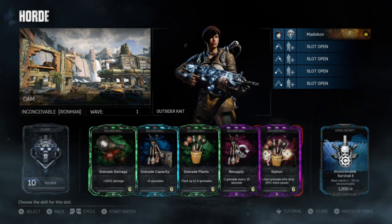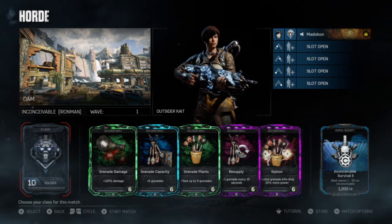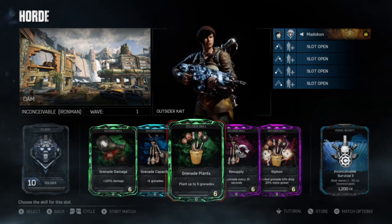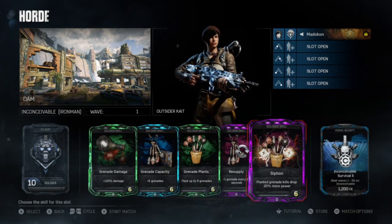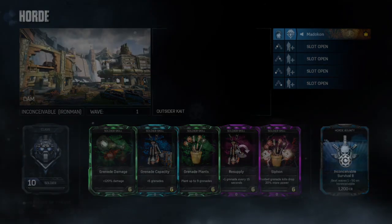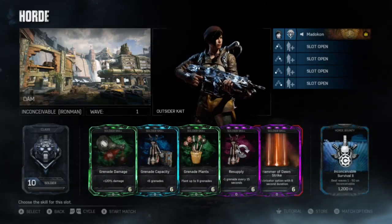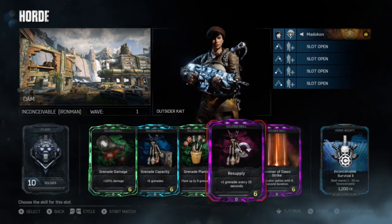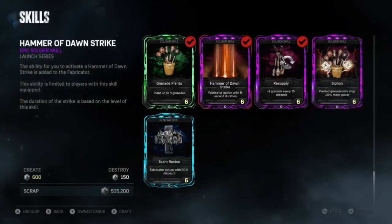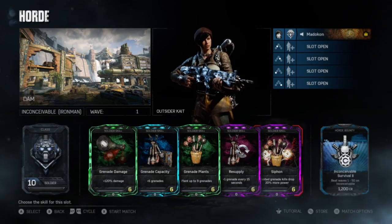Moving right along to the Soldier class. This is pretty universal for all speedruns. When you bring two Soldiers, you're going to go all nades: Grenade Damage, Grenade Capacity, Grenade Plants, Resupply, and Siphon. The only variation is if you take off Siphon for the Hammer of Dawn card. Me and my buddies really try not to bring Hammer of Dawn much because it is very overpowered, so we always try to bring Siphon on just about every speedrun. So the Soldier loadout is Grenade Plants, Grenade Damage, Grenade Capacity, Resupply, and Siphon — or Hammer of Dawn.